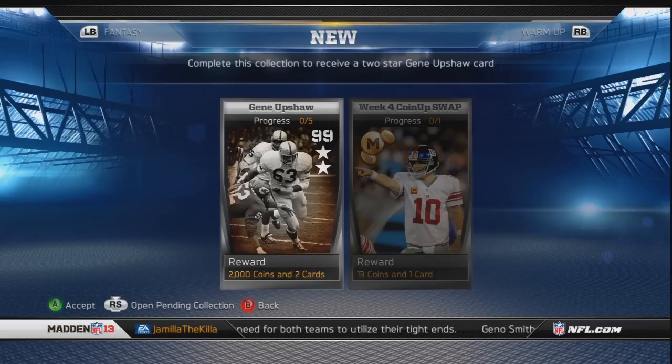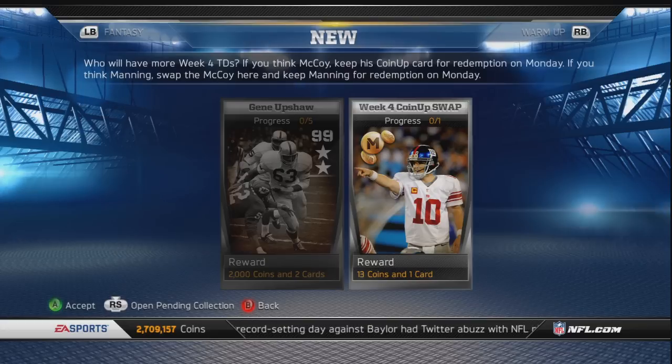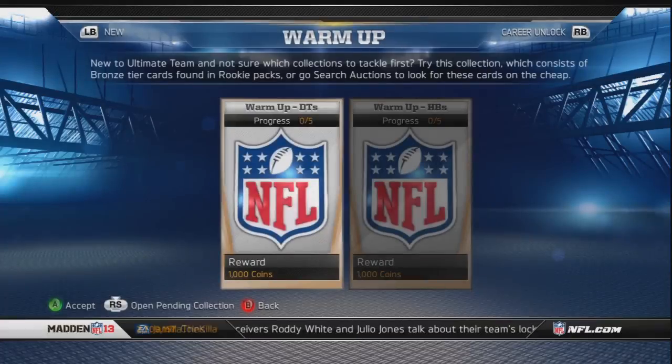I'll show you his card in a second just so you can see his stats and the coin-up swap. I have not done mine yet, but I'm not really sure who I'm gonna go with. It's either between Eli Manning or LeSean McCoy. I think they changed it to 750 coins per touchdown from Eli and 1,000 coins per touchdown from McCoy. I don't know - I'm probably gonna go with Manning.